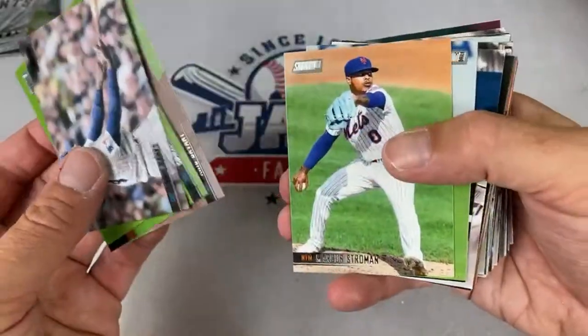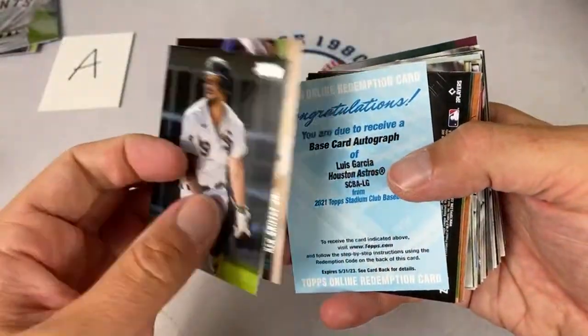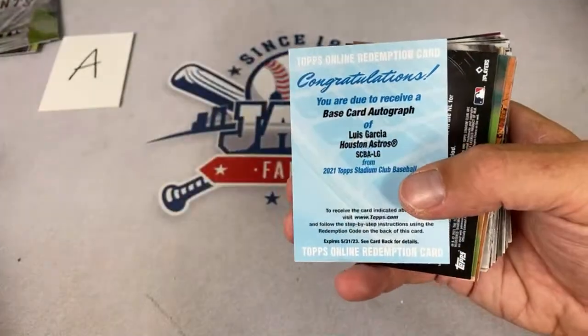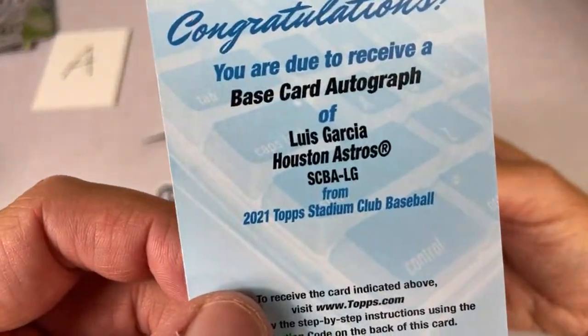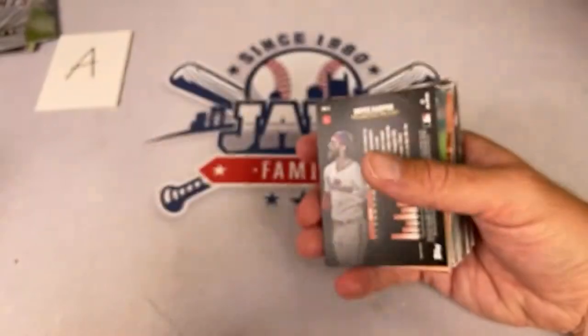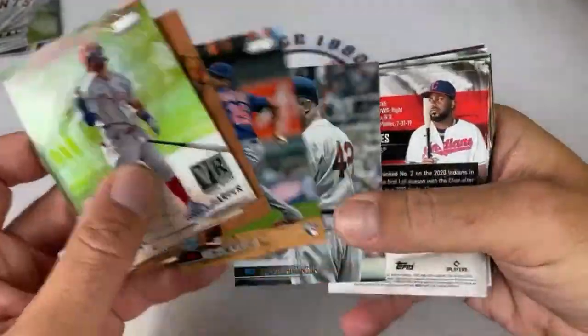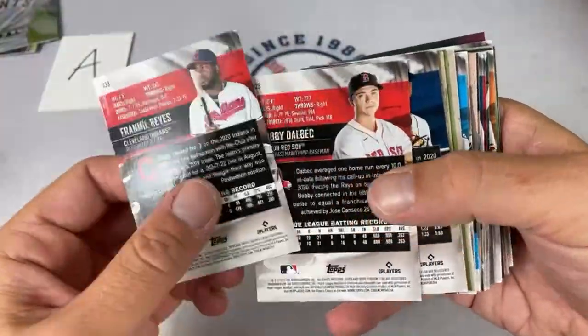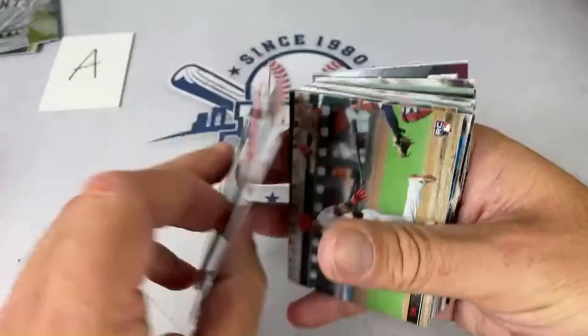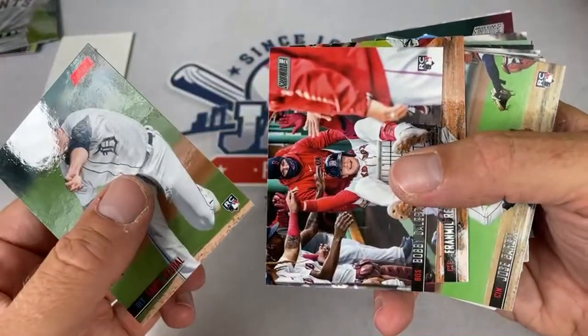Dollar General does have some Pokémon too. And look at this — we have a hit for the Houston Astros: it's a Luis Garcia base card autograph. Houston is owned by Steve Martin. Congratulations on that Luis Garcia autograph, Steve! There's not a lot of redemptions — he's the only one we've seen in Stadium Club this year.